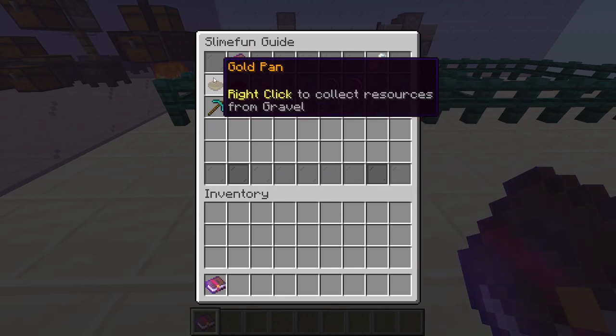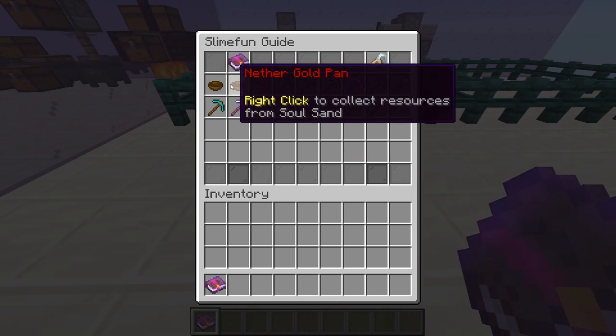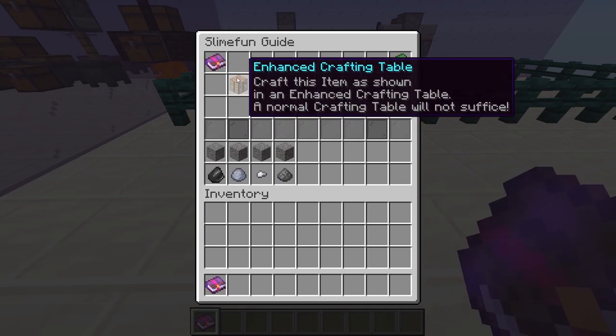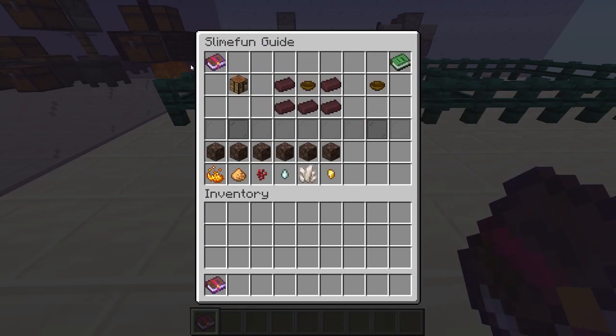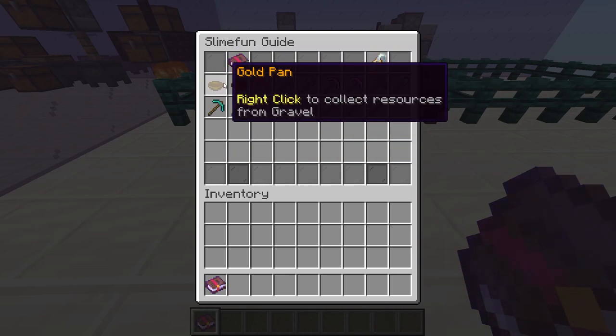Moving on to our tools. Our first two tools are a gold pan and nether gold pan. Now these are rendered obsolete by our automated panning machine, so I'm not really going to cover them except for showing you the crafting recipe, but it's not really something that we need to make or there's any benefit in making.